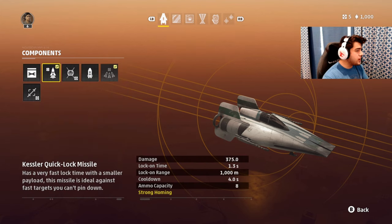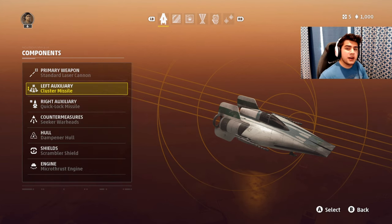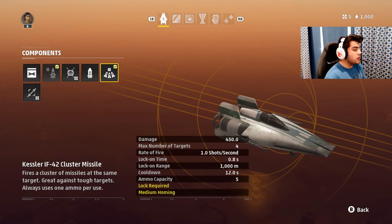On the right auxiliary, you want to have the quick lock missile. This does 375 damage, but it's mainly used to get your opponent's flares off. There are different countermeasures in this game — like gas or projectiles that lock onto missiles. So when you attack somebody and use a missile, they're probably going to use their flares. You use the quick lock missile first to get them to burn their flares. While that missile is locking on, you then lock on with your cluster missile. This shoots a maximum of four missiles depending on how long you let it lock on, and it does 450 damage with each missile. That is the core strategy.